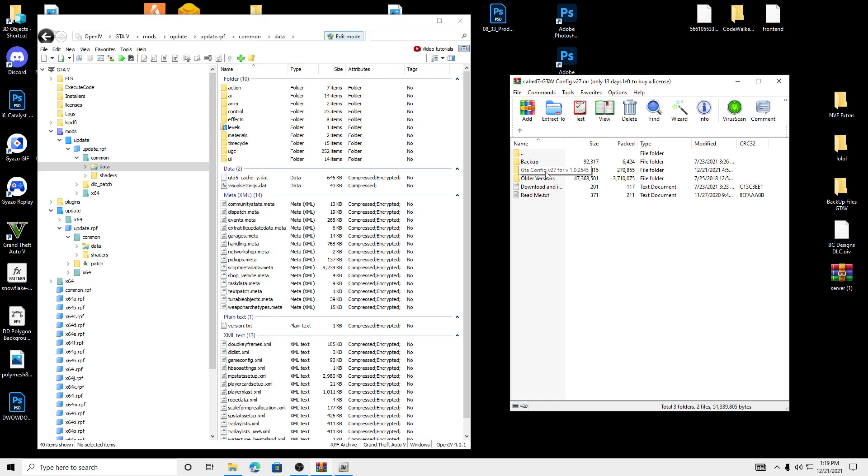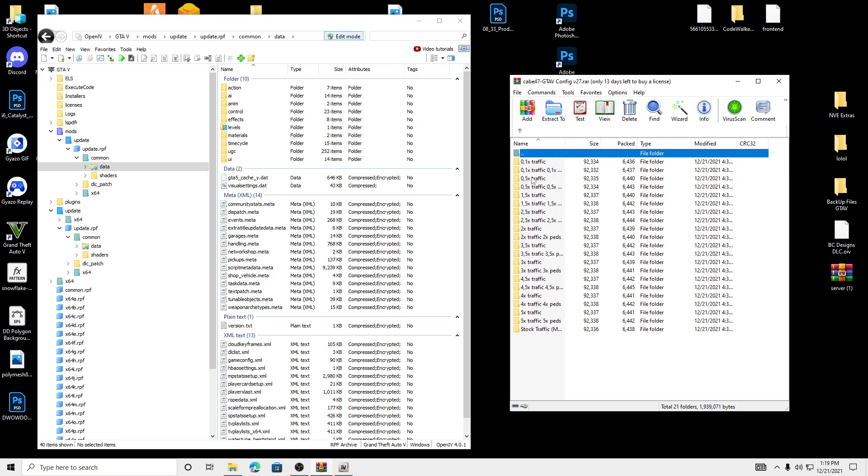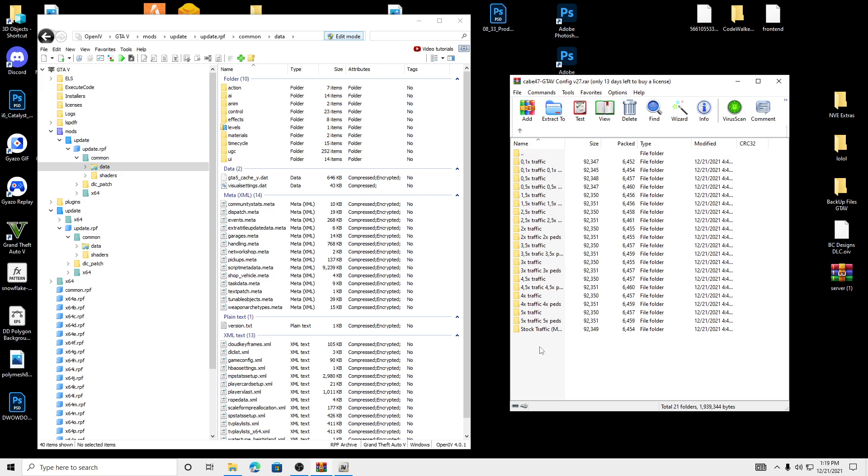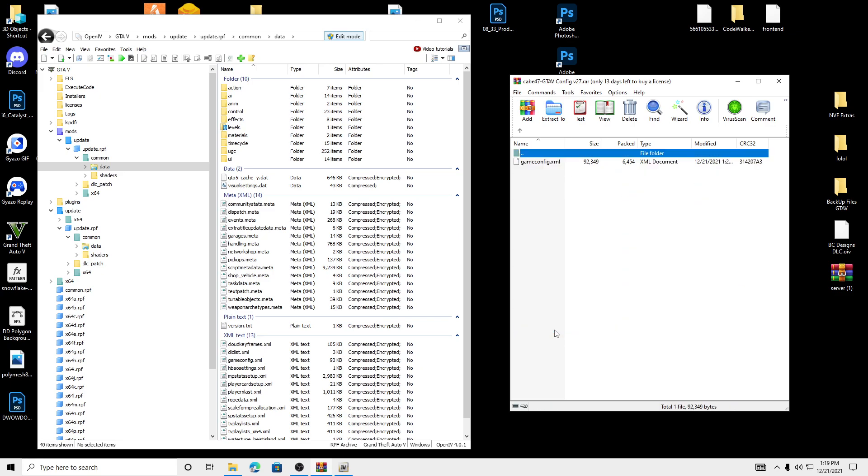We're going to go to this folder in GTA 5 config for version v7. This is updated — for less mods and for more mods, we're going to go for more mods. We're going to do stock traffic and grab the game config file and drag it over the gameconfig.xml. When we drag it, it's going to turn into a compressed file, not a compressed encrypted — which means it's successfully installed.